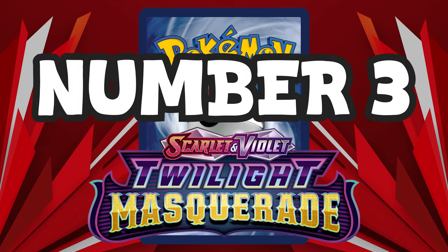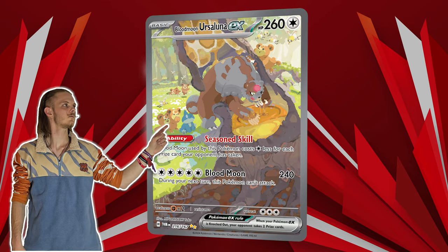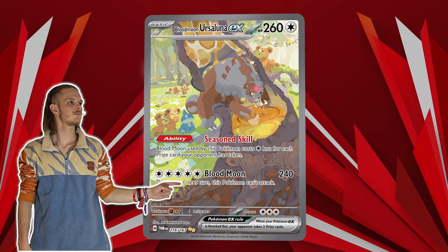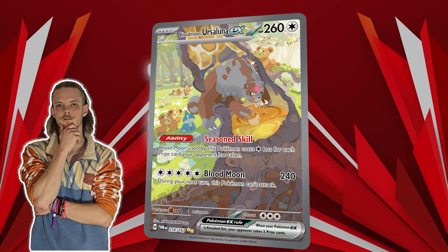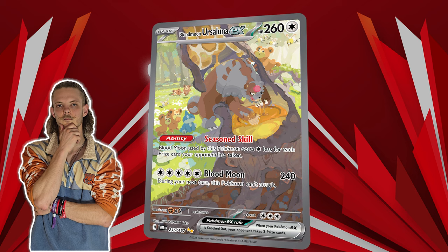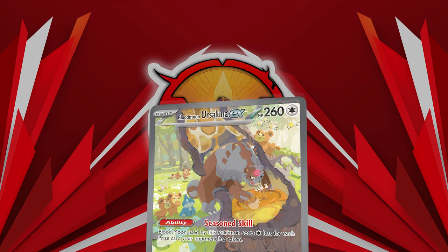Third on the list is the Blood Moon Ursaluna EX. Its ability is basically the same as Radiant Charizard — for every prize card taken by your opponent, it requires one energy less to attack. That's why it fits in a lot of decks as a tech card and as a last resort attacker when you're low on prizes. I really love the art style; there are three versions of it, but this one is the most beautiful.